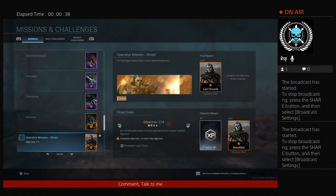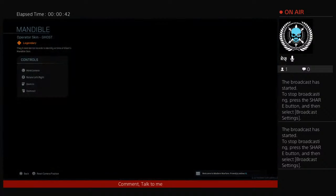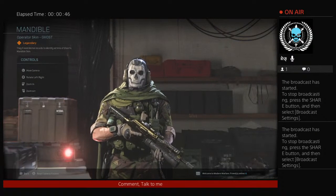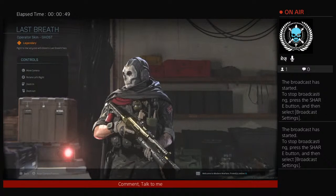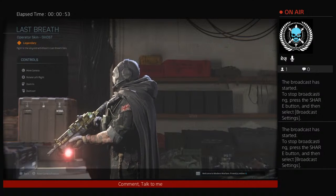I'll go in here and show you — they give you the same skin but in a different color. This one's a little green, and then the next one's color is going to be black. I like the black a lot. It's got a little cape.